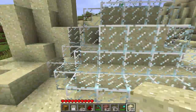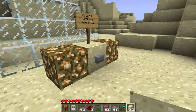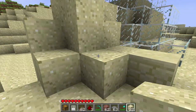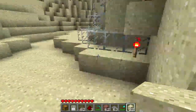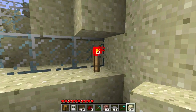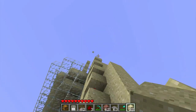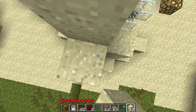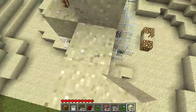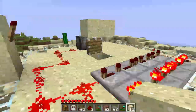Basically when you push the button, there's a little impulse that goes into the redstone underground, all the way to here, activates this torch, and goes all the way up. Let me show you - there you go, like this.